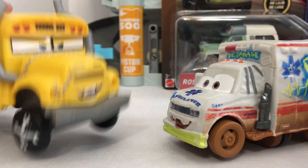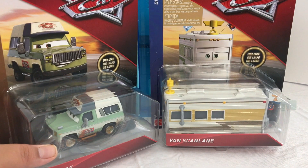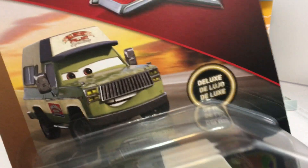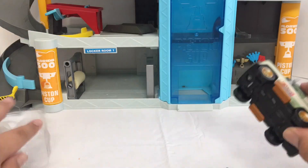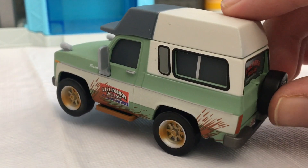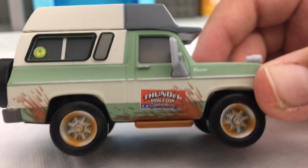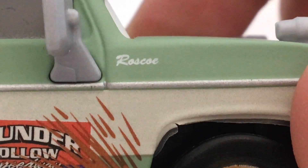Let's go and open up Roscoe, and after that Van Scanlan. I forgot to mention that these are both deluxe diecast, which is really cool. Here is Roscoe — he is the person who leads the demolition derby. He has a hat that says Thunder Hollow Speedway. On the back it says Thunder Hollow, and on the other side it also says Thunder Hollow.